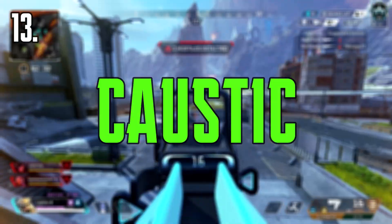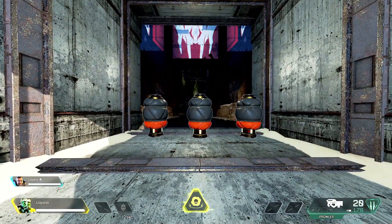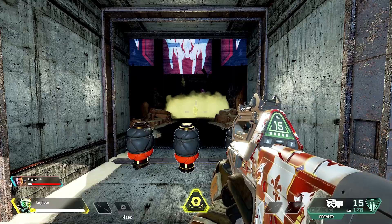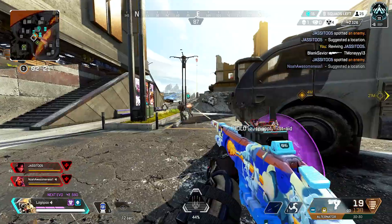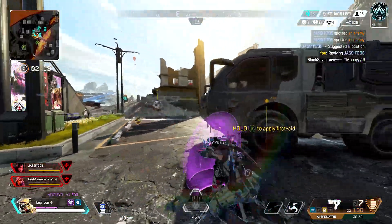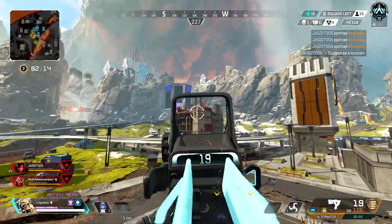Coming in at number 13, we've got Caustic. In my eyes, Caustic is the master of indoors. If you're in a building in Fragment and you're going up against a Caustic, that's going to be a very tough fight for you. If you're in a small little building and he pops his ultimate, you've most likely lost the fight. Then again, that doesn't really happen very often, so his ultimate can be very situational, but in the right situation it can be very good.